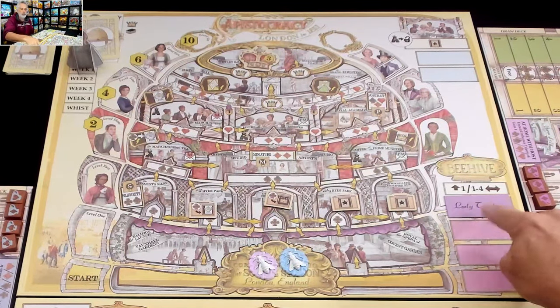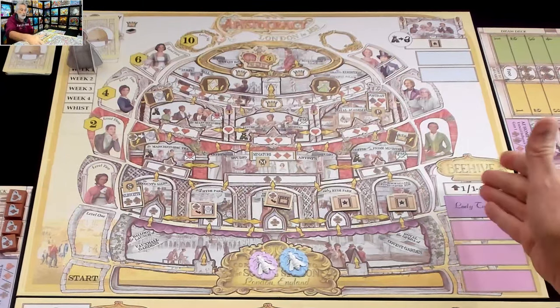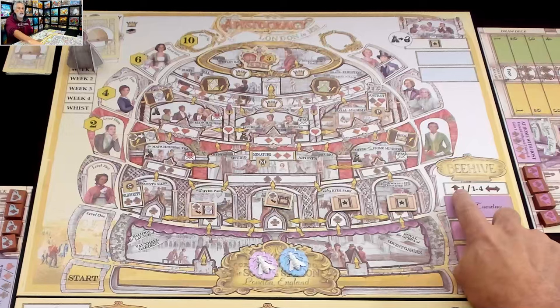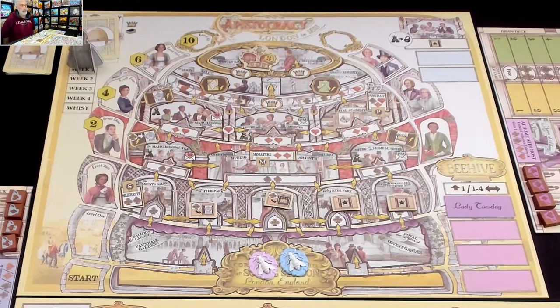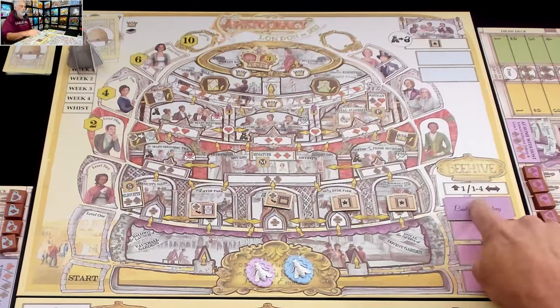Her first move is going to the beehive. There are four opportunities to do this action, and as a worker placement game, now there are only three. This lets you move up one step, or laterally on your current level, one to four steps. At the beginning of the game, we start on the bottom row — which is nowhere. So Jen is going to move up one step.